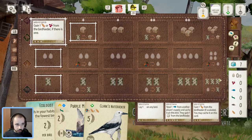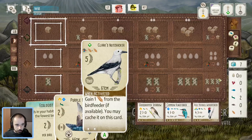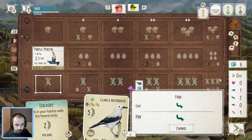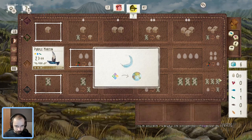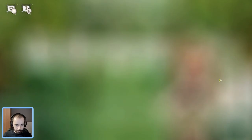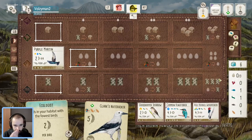Rose-breasted Grosbeak is definitely a good power to go for early on in the forest. We're going to go grass with Martin, and I'm kind of hoping with this Grosbeak that they might cycle the feeder a bit. If they do, I can use that Woodpecker — sometimes just that one seed is all you need. You get something like a Nuthatch or Chickadee, some kind of cheap forest bird, get a seed with the Woodpecker, play it, and you're away. So that might be an option to go for.